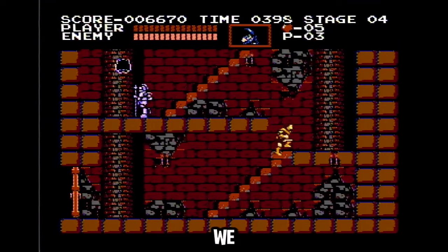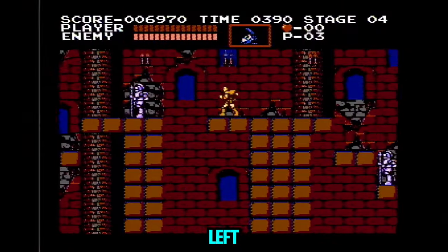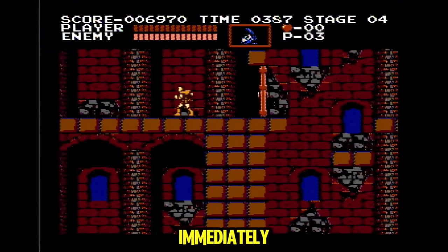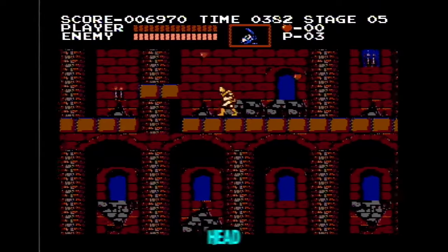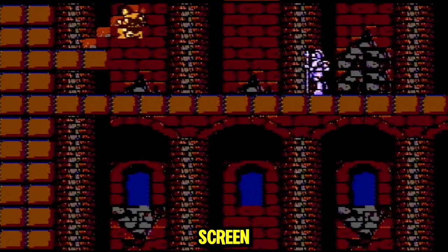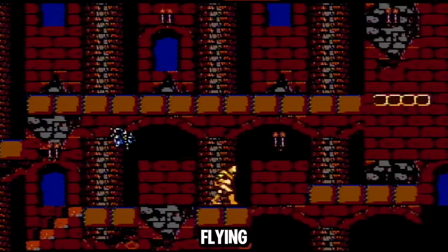Stage 4 and we are climbing up staircases. You'll wanna stop and take out this bat. Now you can just hold left and jump over this armored knight enemy. Make sure to jump immediately after going through this door so you don't get hit in the face by a flying medusa head. Now you wanna pick up some hearts before you get to the end of the screen. Swing your whip like this so you can boost off this tiny flying medusa head.